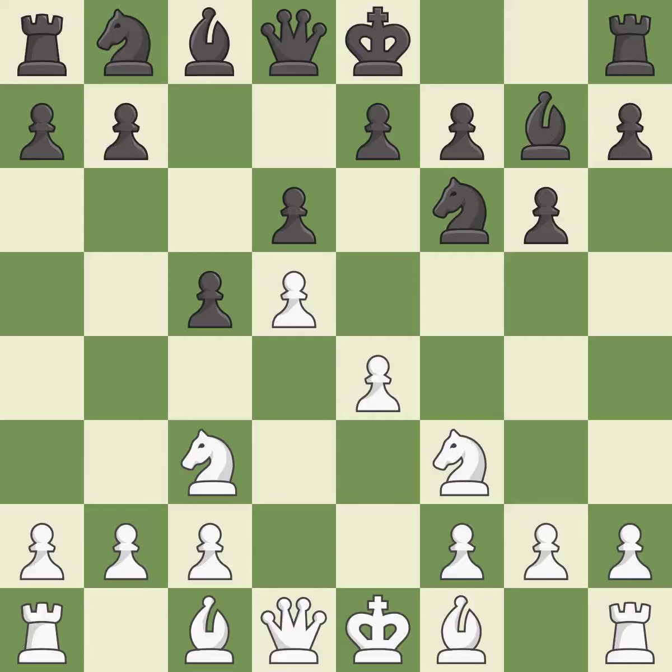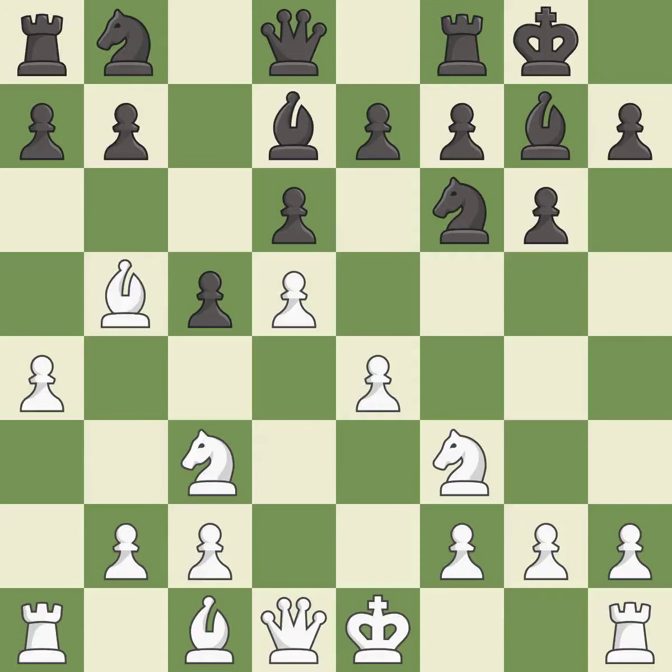This activates another knight by developing it off of its starting square. This develops a bishop off its starting square, getting it into the action. This blocks the check from an opposing bishop. Castling gets the king to a safer square, out of the center of the board, while also developing a rook.